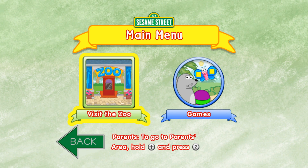Elmo's so glad to see you. Elmo can't wait to see all the animals in the zoo with you. To play all the games in the zoo, choose the green square.